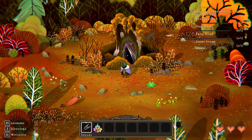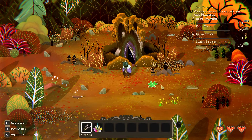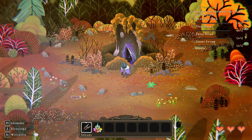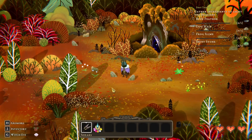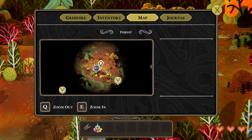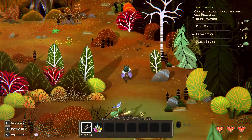This game is amazing — does it remind you guys of Dungeons and Dragons a little bit? Kind of like the role-playing element. We need blue feathers, frog slime, and more. We check the map and figure out we need to head through the forest path this way — we pick up a twig and some forest herb along the way.